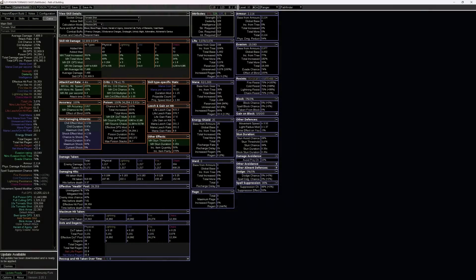Heading over to Path of Building, first take note of the magic finding stats: 50% increased item quantity, 276% increased item rarity. While certainly not representative of an all-in magic finding build, numbers like these will make a noticeable difference in the quality of drops across a variety of popular mapping strategies. It should come to no surprise that the total life pool is a bit on the low end, and the amount of armor is mediocre at best. However, the effective hit pool is a far more important number and tells a slightly different story because not all forms of defense were abandoned.